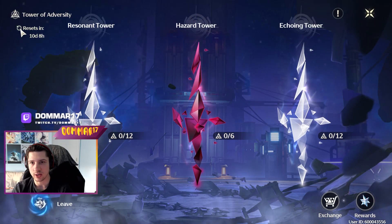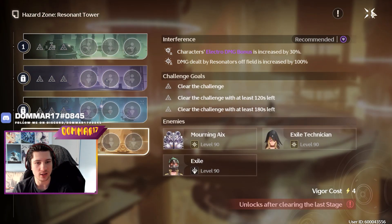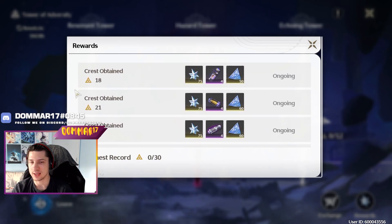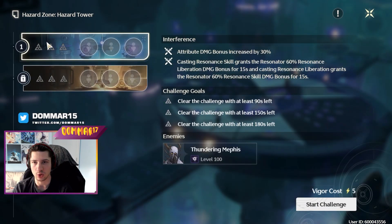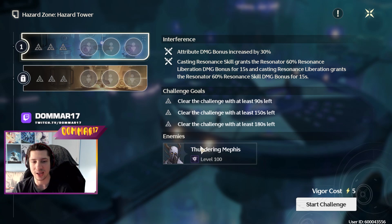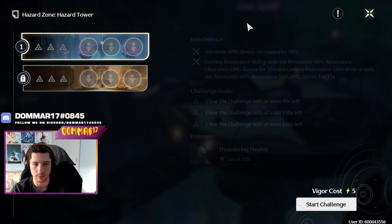For the Tower of Adversity progression, I usually go for 10 and 10 on each side, so I get 20 stars. Last time I got 21, which was the best I could do, and that was before I hit Union Level 50 to upgrade my characters to 80. I will be pushing for more and working towards my third team to tackle the Tower of Hazard. I did clear 0-star Tower of Hazard — I can kill the enemies in time, but I just wasn't able to get a star within 90 seconds on the clock.